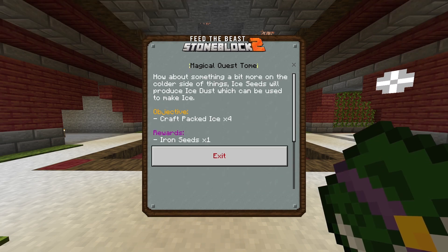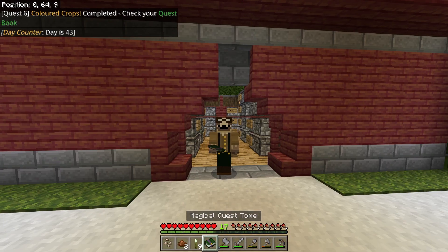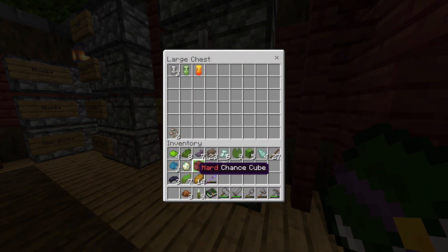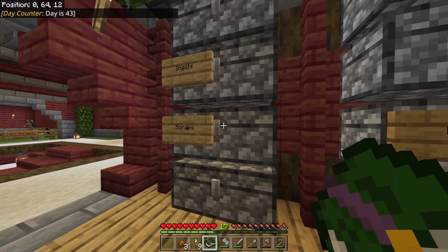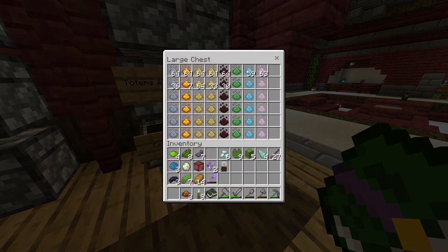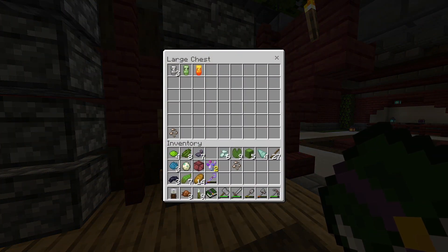We're going hard again! Something a bit more on the colder side of things - ice seeds will produce ice dust which can be used to make ice. Craft four packed ice. We get some iron seeds - I don't need any more iron seeds, I've got loads. Let's have a bit of a cleanup. We're probably going to open these chance cubes. The best bit is we've got a free cloche and some more elemental seeds, and I'm going to use one of those iron seeds to grow more iron.